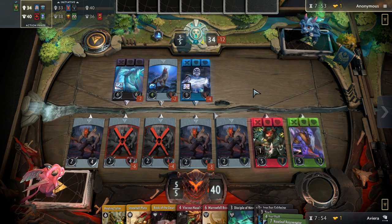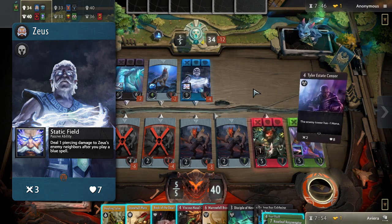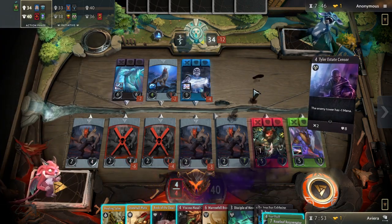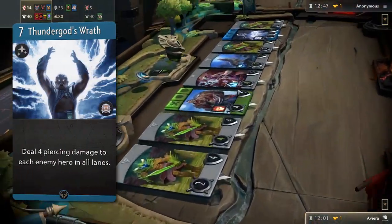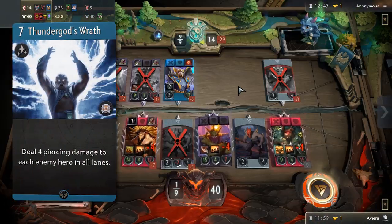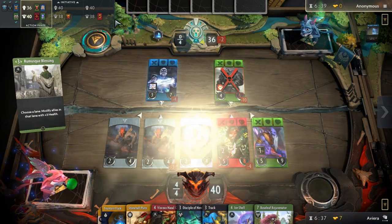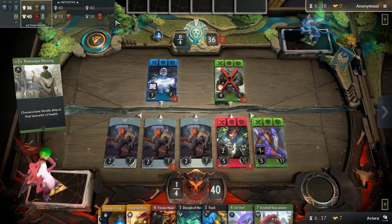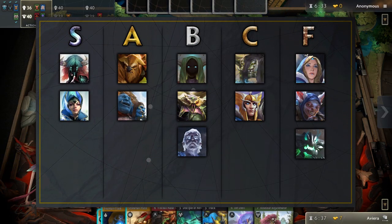Lastly on the blue hero list, we have Zeus. Zeus has good stats for a blue hero, combined with a strong passive that deals 1 piercing damage to his enemy neighbors after playing a blue spell. His infamous signature card is very strong too, dealing 4 piercing damage to all enemy heroes in all lanes. Multi-lane hero killing is useful in the early game, but in the late game, when heroes gain more health and armor with the help of items, Thunder God's Wrath becomes a lot weaker. Therefore, contrary to popular opinion, we put Zeus in the B tier.